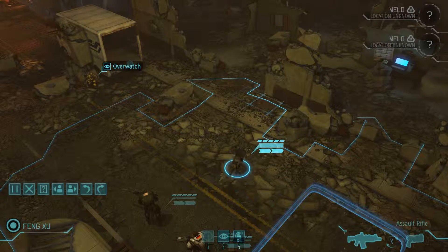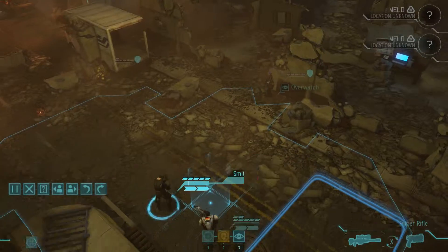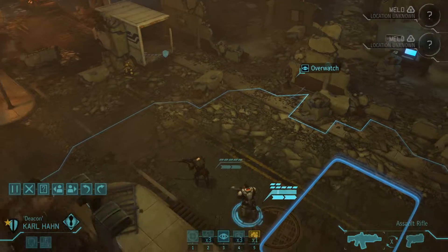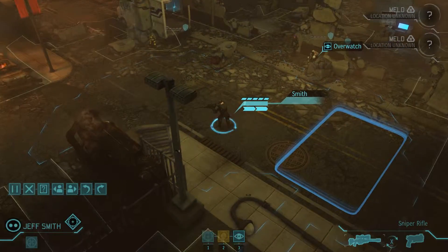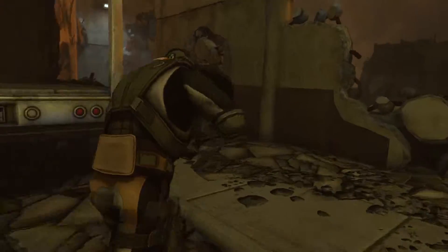So this mission is a little bit different from normal. There is going to be another alien in this we've not encountered yet called the Outsider. He's basically the boss of the aircraft, and he can be very, very damaging to our team if we're not careful. So what we're going to do is make sure that we all move in together.